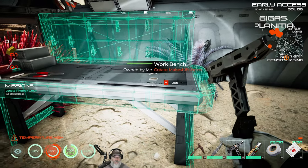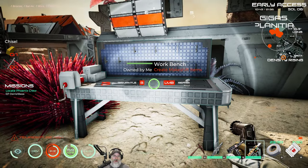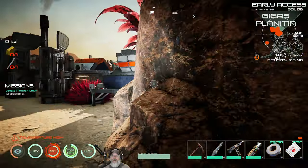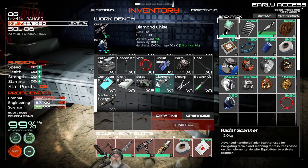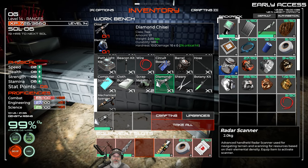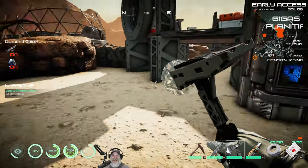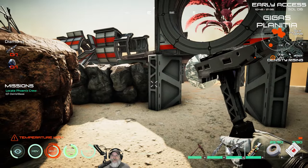Get the tool out — boom! We now have the tool bench. Let's go grab our diamond — the one we pulled out of the mine in a previous episode. And we can now make the diamond chisel! We can now mine anything in the game, including diamond itself. Check this out — it even has a diamond on the end of it! I love it. I absolutely love it. This game is awesome!